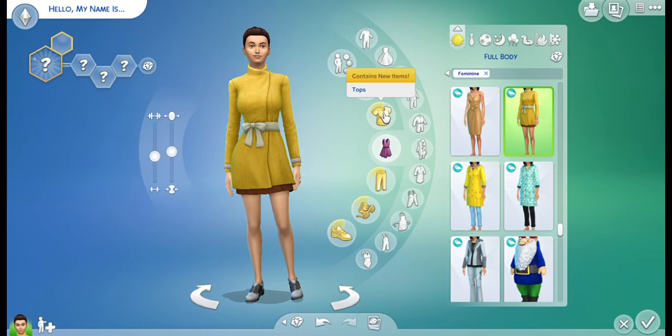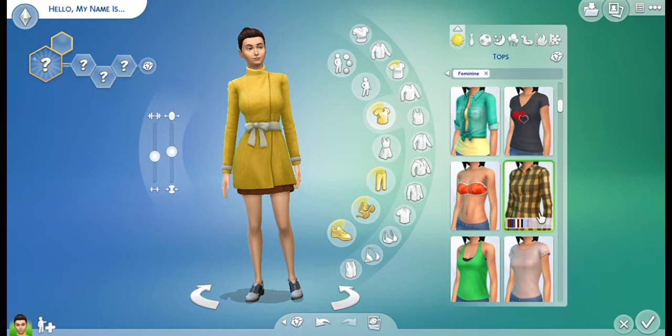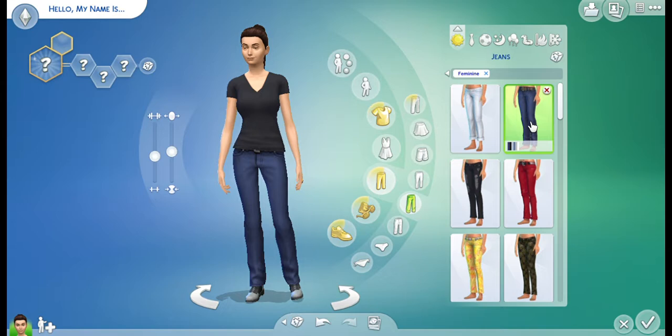So we've got to figure out some clothes. Maybe she can have a t-shirt, because she's coming from rags. We'll give her black — black goes with everything. And we'll give her some jeans, maybe. Sure, that looks about right.